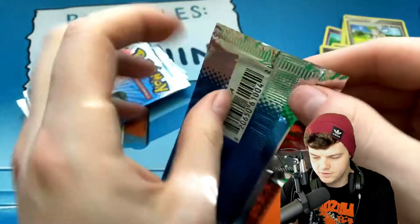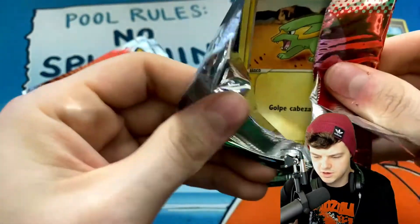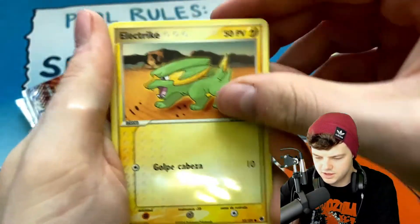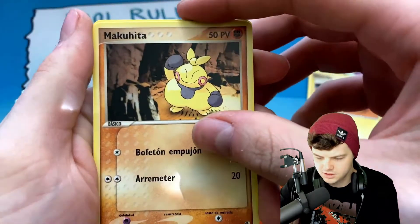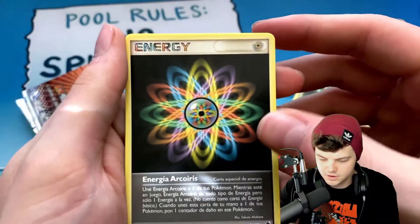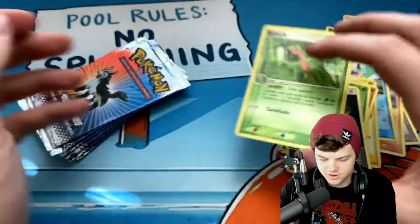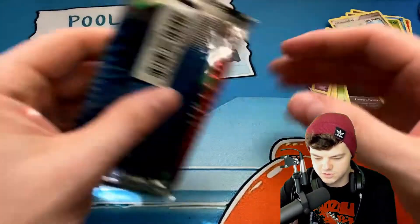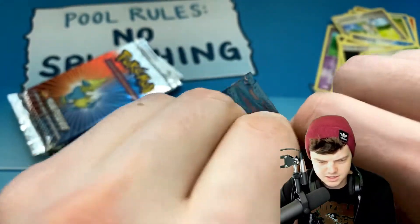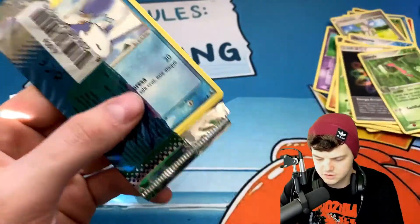No reverses and no holo so far. There are some sick reverses in this set so I'd be happy to get some of them. Honestly I just want an EX card, but I'll be happy with any decent holo. We got a Wurmple non-holo and a Grovyle non-holo. So far in three packs we've got nothing of note — these packs are just kind of ripping apart.